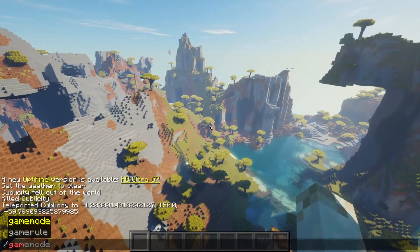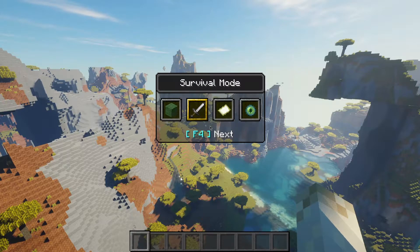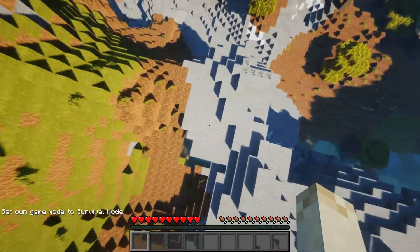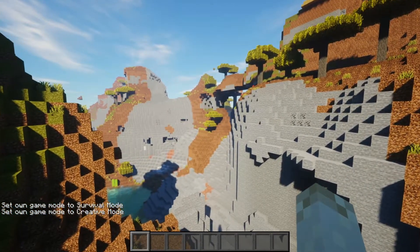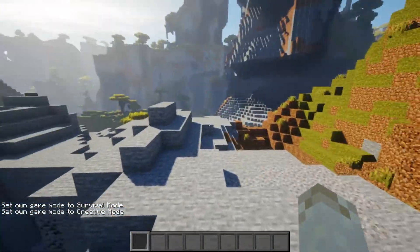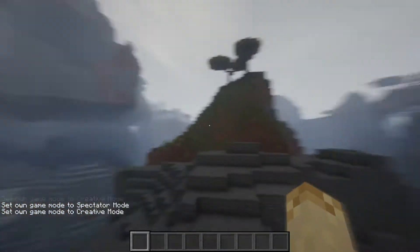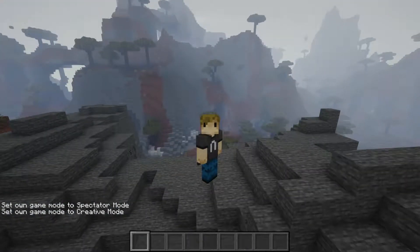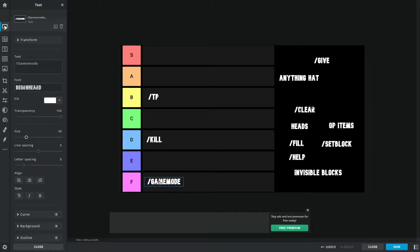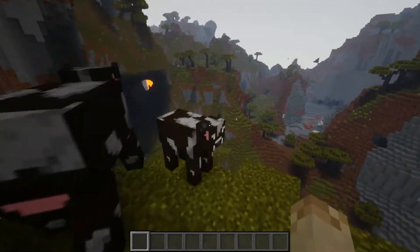Next up is the game mode command. I'm not even going to type this one in — use F3+F4, you absolute nerds. Even before 1.16, there was still F3+N, which puts you in Spectator and swaps you back to whatever game mode you were in. The game mode command is pointless and you will not convince me otherwise. It's going in the F category. Yes, it was useful before F3+N and F3+F4 existed, but I make the rules here — this video is for 1.16.